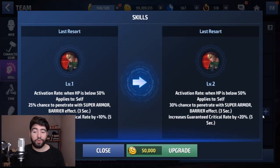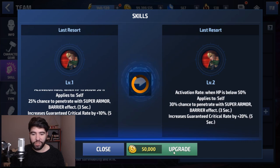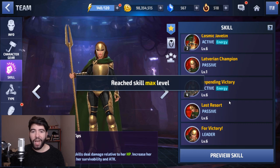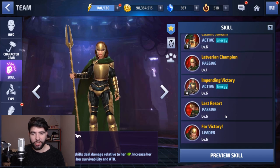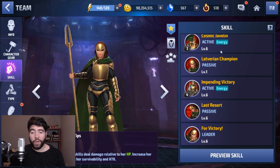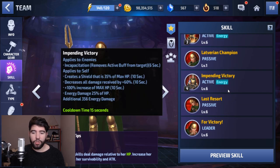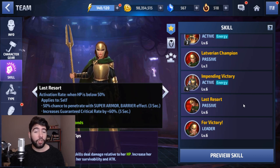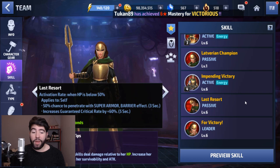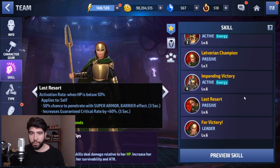Finally, this is very unique — you can level up her passive, like Destroyer. You want to level this up because it increases the chance to penetrate and also increases the guaranteed crit rate, so it's a very valuable skill to level up. Her last resort passive gives her a 50% chance to penetrate super armor and barrier. She doesn't penetrate immunity or invincibility, only for 3 seconds. And it gives her a 60% guaranteed crit rate, which is insane — especially because it triggers every 5 seconds with a 5-second cooldown, so it'll be active constantly once her HP drops below 50%.